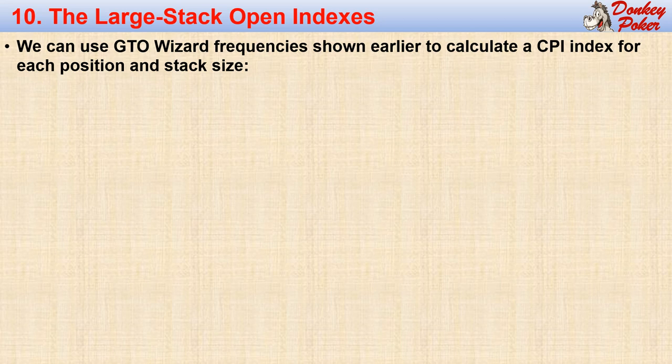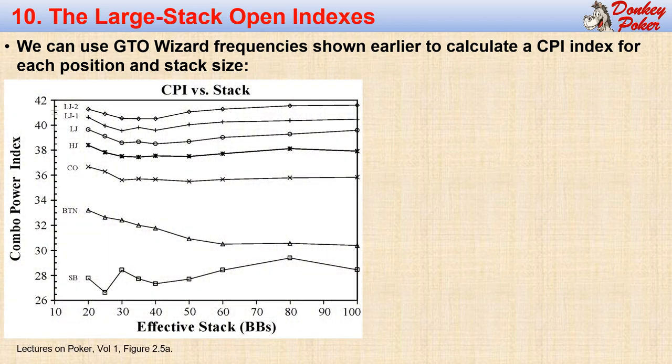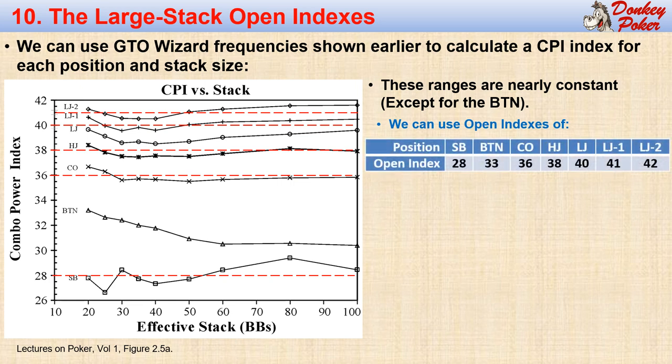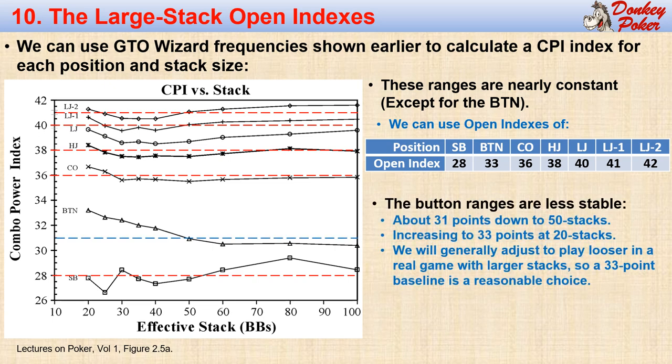Now that we have our CPI algorithm, we can convert our open ranges to CPI values and plot them on a graph. As we suspected when we looked at the range frequencies, our CPI opening values are nearly constant as our stack size decreases, except for the button. So we can approximate these curves with simple straight lines, and list these CPI values in a simple table. The button open index is about 31 points for stacks down to about 50 big blinds, but then increases to about 33 points as we drop to 20 stacks, meaning our button opening ranges get a bit tighter as stacks approach 20 big blinds.